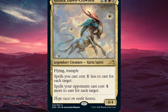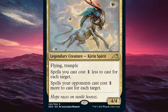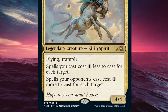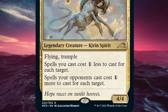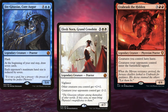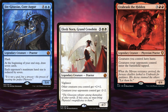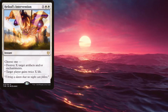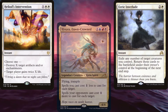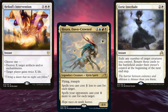Hinata Dawncrowned is a 4 mana 4/4 legendary Kirin spirit with flying and trample. Spells we cast cost one less to cast for each target, while spells our opponents cast cost one more for each target. That's right — Hinata is like a Praetor. Okay, not really, but they do give both a bonus and a stacks piece just like the Praetors. So we want a bunch of spells that have multiple targets, as well as ways to protect our commander. Hinata can be backbreaking to some decks, so we want to keep it on board just to mess with our opponents.